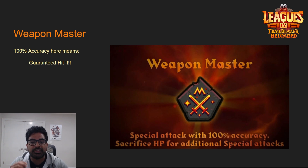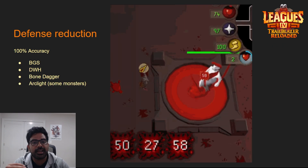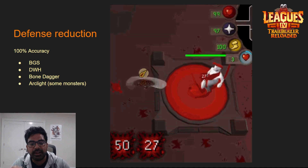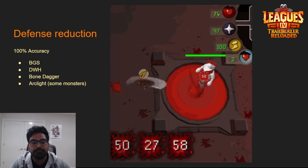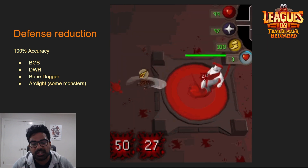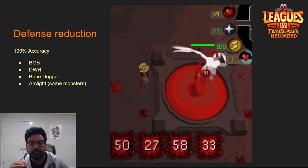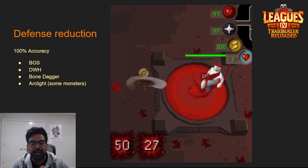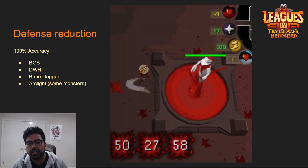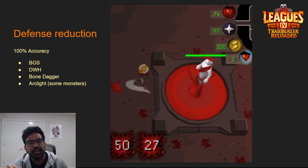With guaranteed hits, when you're using defense reduction weapons like the Bandos Godsword, Dragon Warhammer, Bone Dagger, or Arclight, you're going to reduce defenses on every single hit — and it's additive for the Bandos Godsword. This is going to be super powerful at reducing boss defenses. Looking at the HP health meter shown, the player's HP goes down by 25 hit points per spec.